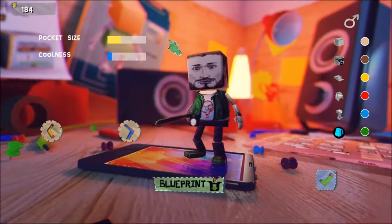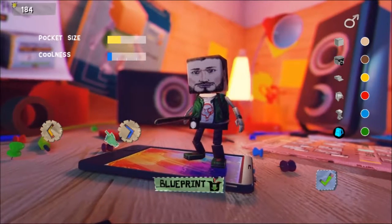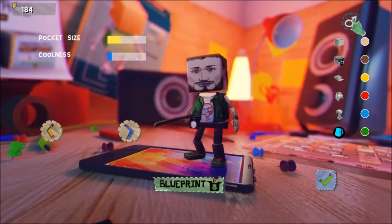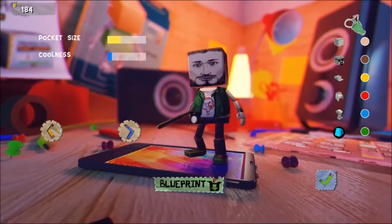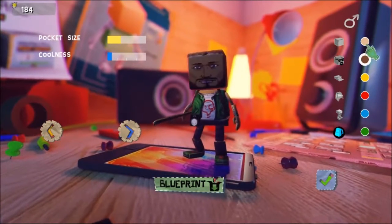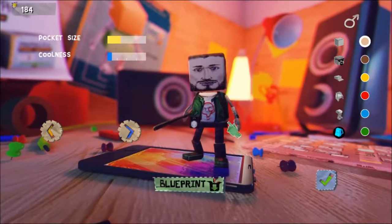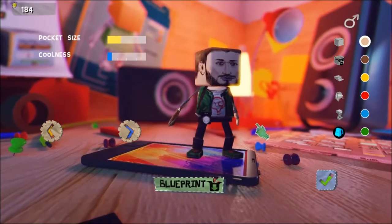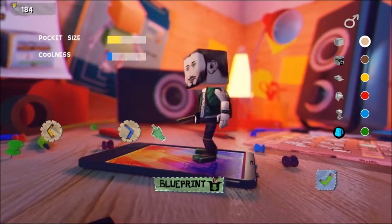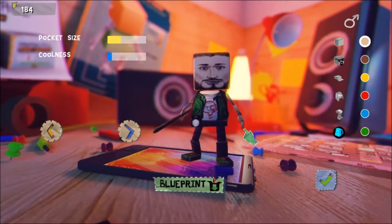Costume menu. We have our pocket size and coolness bar. We have tabs that let us change what we're looking at, a blueprint button, an okay button, the ability to change our gender from male to female, and a few different skin colors we can choose — blue, green, yellow, brown, tan. This is your standard character from the very beginning; the only difference is he's carrying a baseball bat, which I got from the first two or three missions.